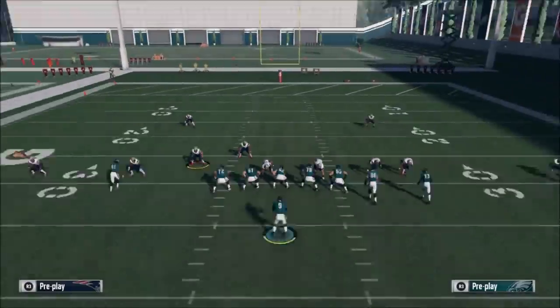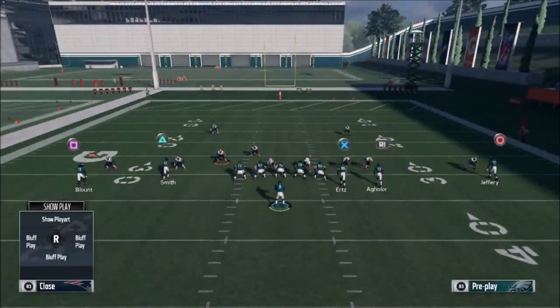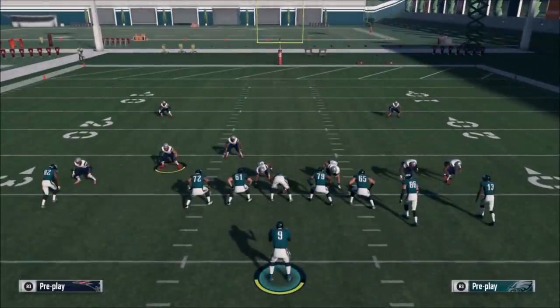We have cover two man, just like I predicted. All you really have to look for in these formations is what the safeties are doing. Since the corners are aligned directly over the receivers and weren't further back, it's not cover four zone. It's a pretty good giveaway that it's cover two man based on the cornerbacks being right in the face of the receivers and the two safeties being pretty far back.